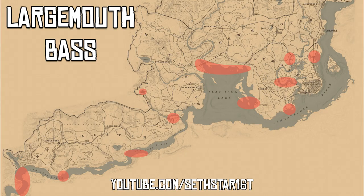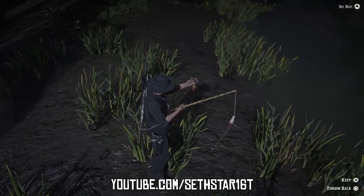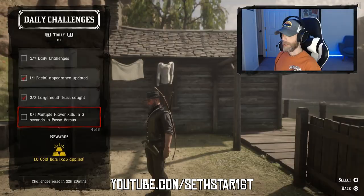Number 2: Largemouth Bass Caught. There are three local areas for these. Two of them you're gonna need the River Lure, but you might as well hit this spot at Stillwater Creek so we can knock out Number 6 at the same time. Both fish we need will hit the line with bread on the hook.